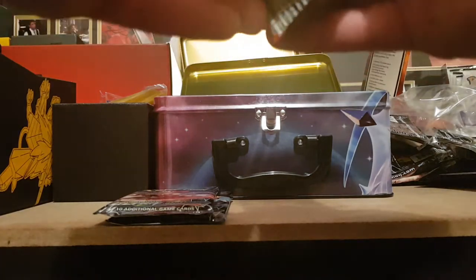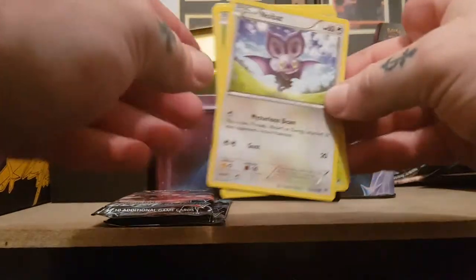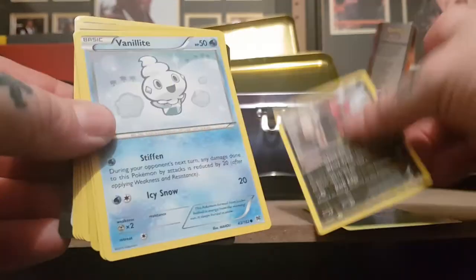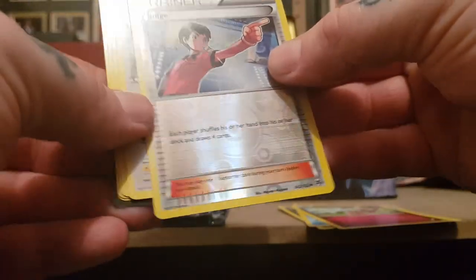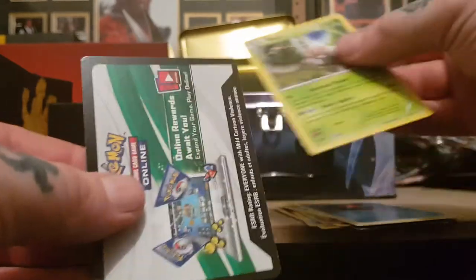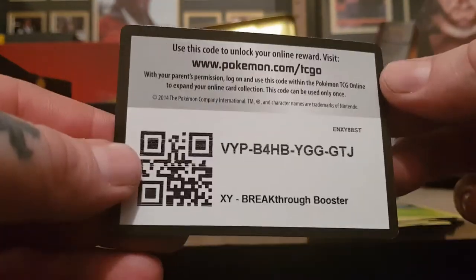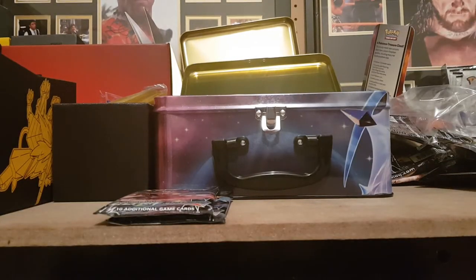Next we got Breakthrough. We have Noibat, Skiddo, Zorua, Vanillite, Flabébé, reverse holo is a Judge card, the rare is a Noctowl, Buddy-Buddy Rescue, Starmie, Pinsir, and then code card for you guys. Make sure I don't cover the code otherwise you guys won't be able to scan it or write it in.